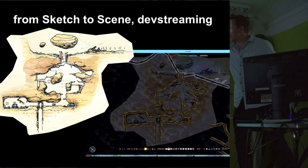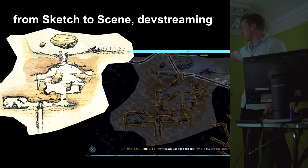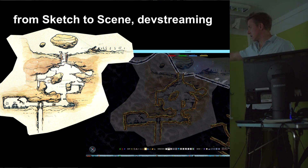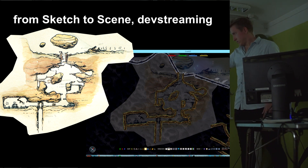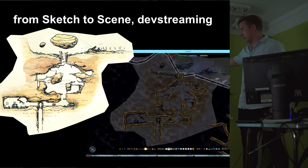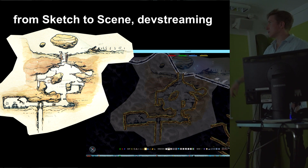Some sketches he's already made I've started putting into the game. You can rough things out in the editor — put the sketch in the background as a layer, then I just put these macaroni pieces, we call them, and do a rough outline of that design, and then toss that background stuff away and flesh it out more. I live-streamed this — or dev-streamed it — on Twitch the other day.